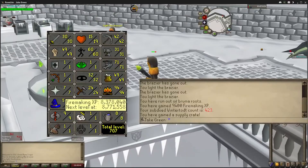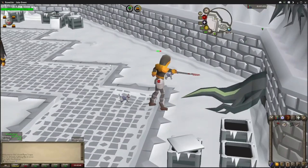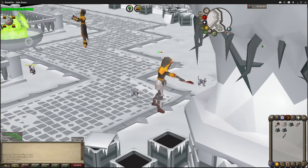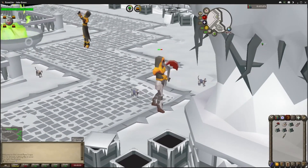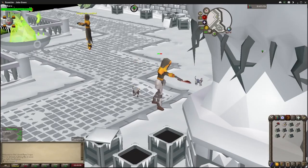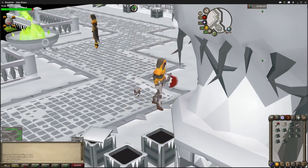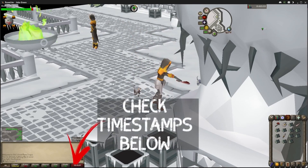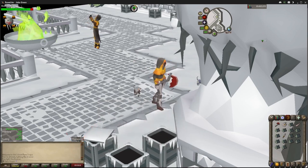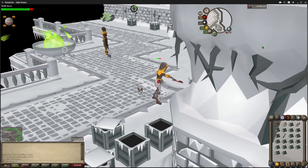Today we're going to be talking about the ultimate Wintertodt AFK strategy. There are two different ways to AFK: one is to optimize for getting the 500 points and then click away from your screen for maximum AFK. The other strategy is to try to get maximum firemaking experience while still being AFK. You can check the timestamps in the description to see how to get maximum firemaking experience, but right now I'm going to talk about the AFK strategy to help you get 500 points so you can click away and not even play and still get the benefits.